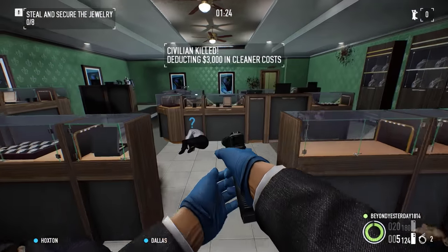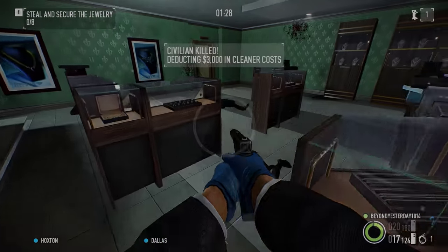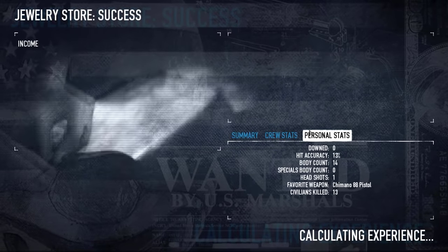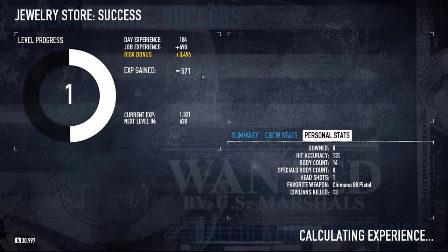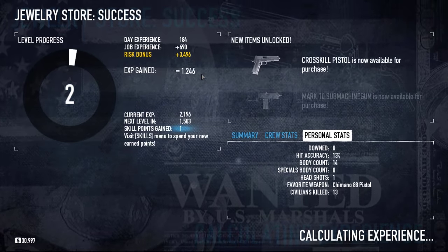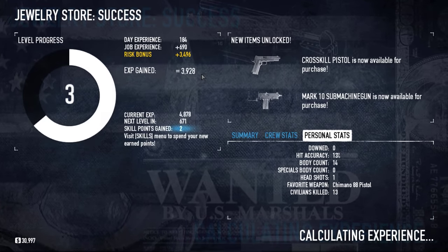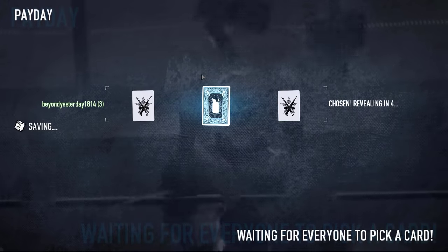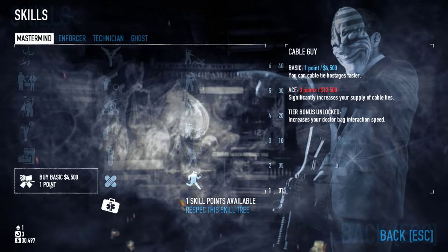Third time I decided to go postal — there's no reason to keep civs alive when I have no spending cash to lose in cleaner costs. This scorched earth technique was a lot more effective, making out with all 10 available bags and a lot of blood on my hands. Immediately you can see we're not in Kansas anymore — only two levels worth of experience from level 1 on the second highest difficulty. Rough. If I was going to make it to Big Oil before Payday's 8th birthday, I was going to have to find some solid grinding methods.